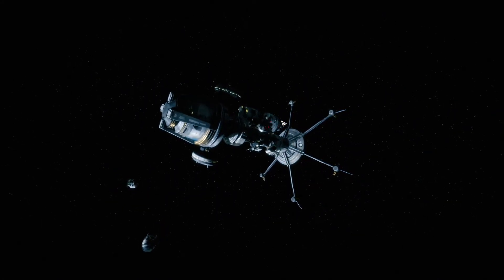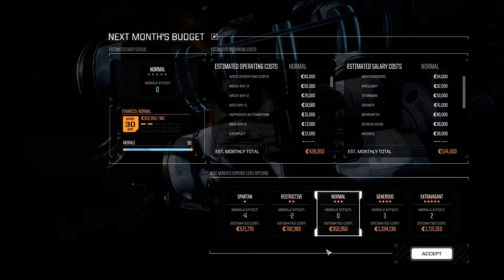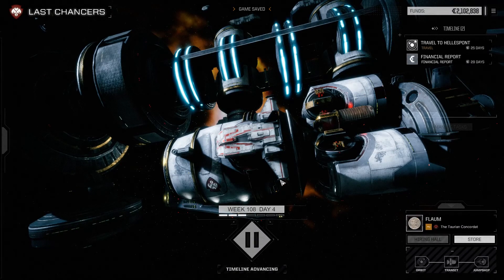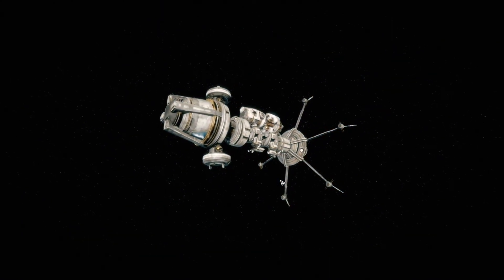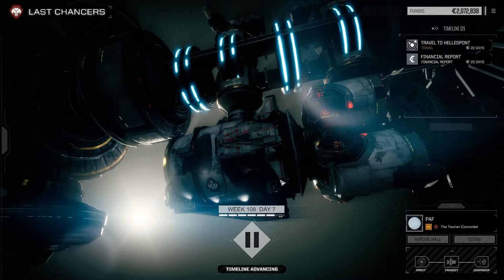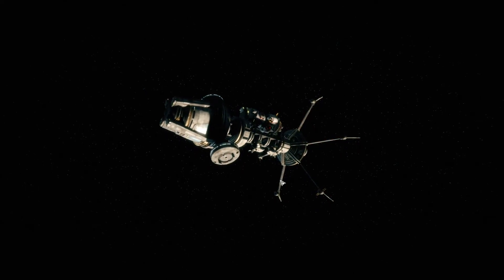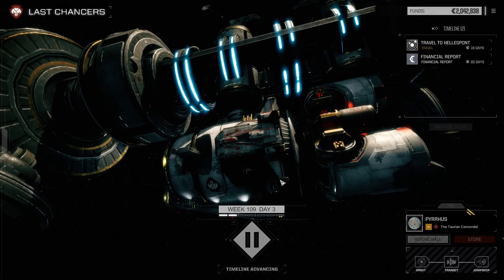We'll pick up some missions and good stuff like that. We still have enough for two more financial reports as it is right now, so I think we're probably feeling pretty safe about our financial situation — which is nice, because that is not often the case. I am curious if there's anything cool hidden down there. It was a ComStar headquarters of some kind, so maybe they snatched up all the good stuff — ComStar kind of likes to keep lost tech out of the hands of the general public and shifty mercenaries such as ourselves.